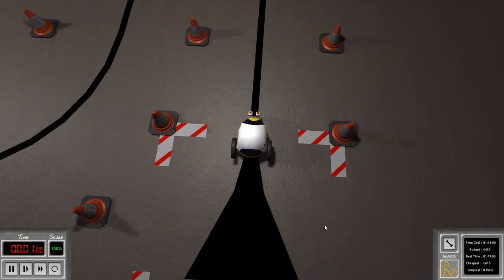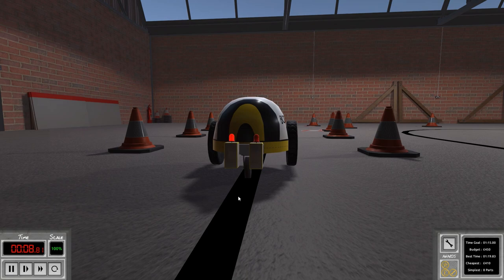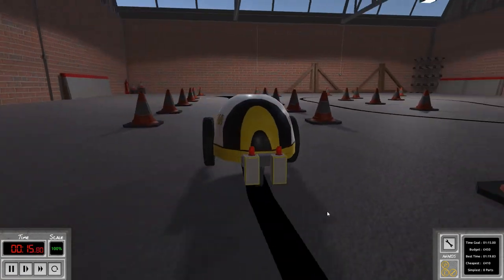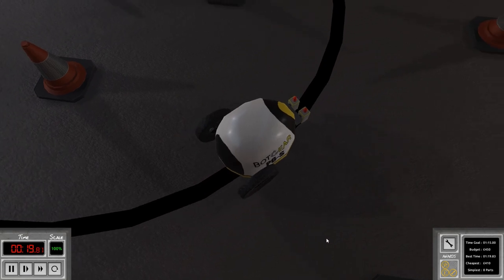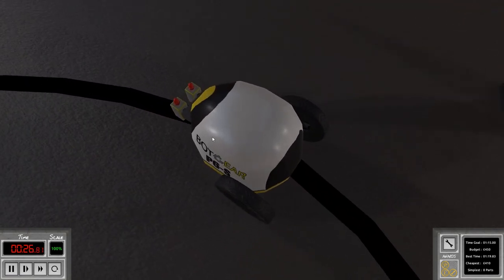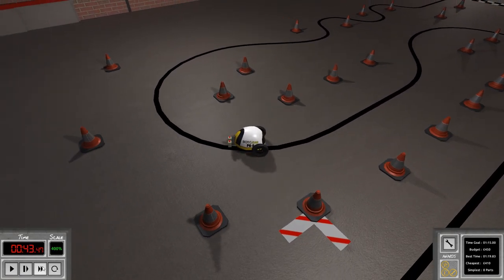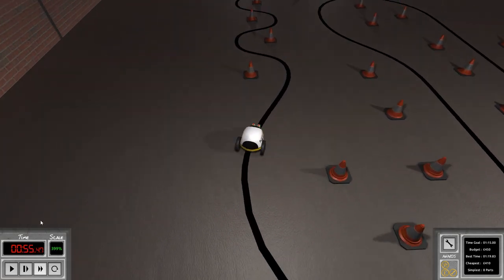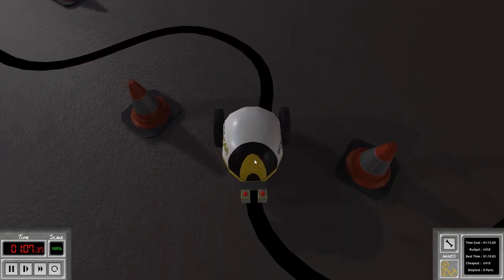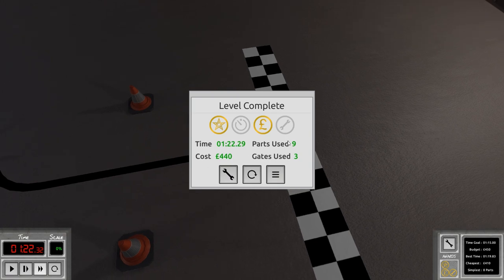The NOT gate approach: wire left sensor through NOT to the right motor reverse, and right sensor through NOT to the left motor reverse. Testing: the robot goes forward and is actually taking the corners noticeably better because it's actively reversing the outer motor when sensors clip the edge, rather than just coasting. Speeding it up — yes, it handles those turns better. And we reach the end. Done, and it didn't cost too much either.